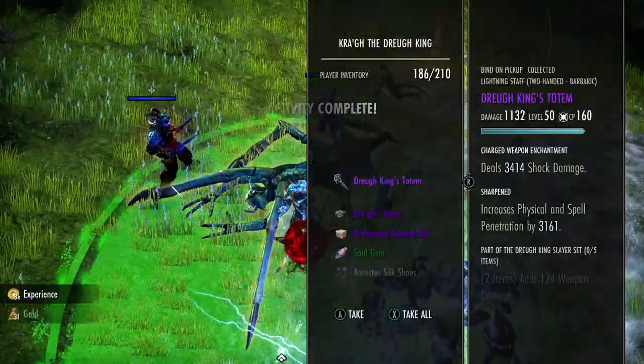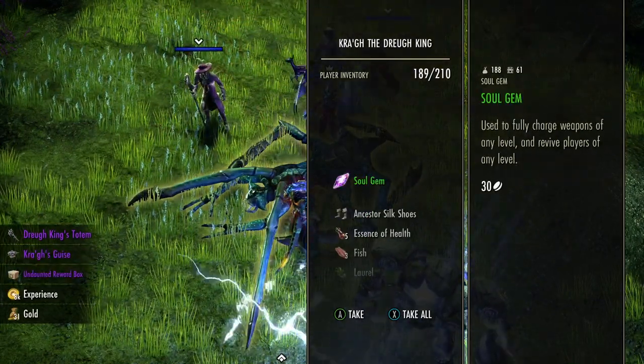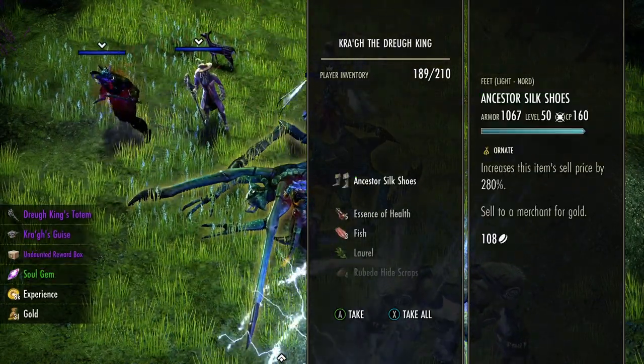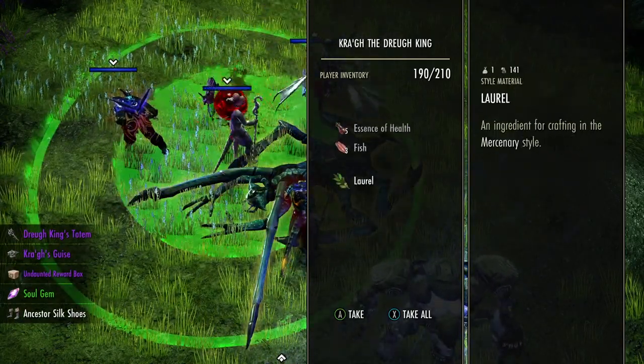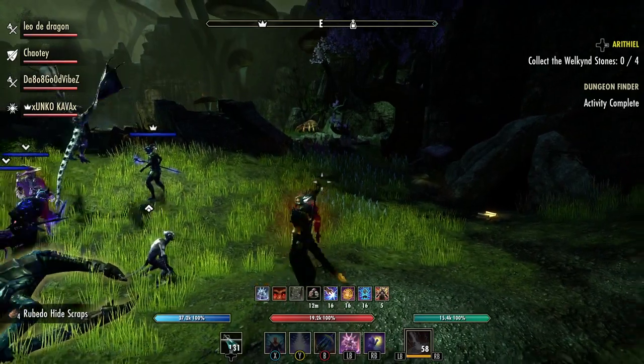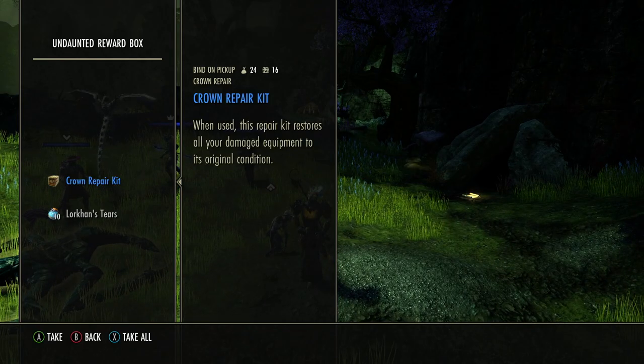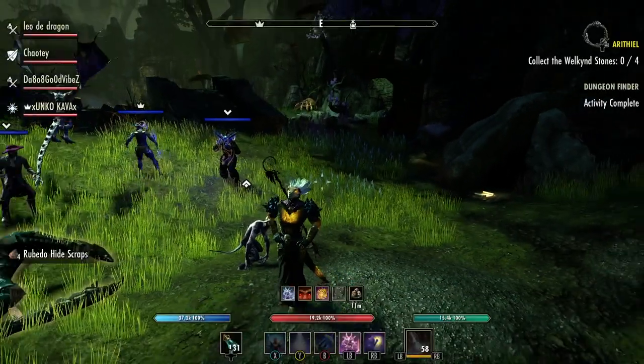Alright, let's see what we got — gold, lots of gear, an undaunted reward box. Let's look in the box. I don't have good luck with those boxes — I got Lorikan's Tears and a crown repair kit, so definitely nothing good.